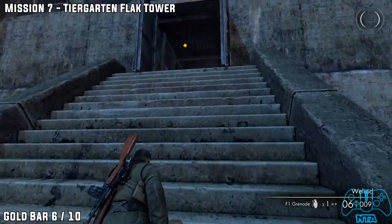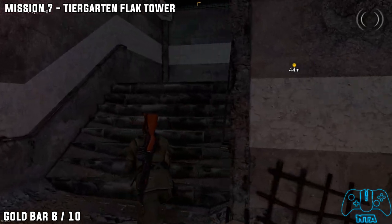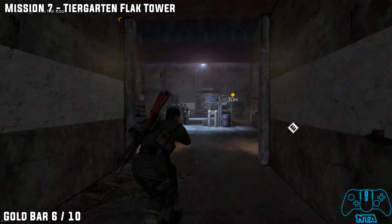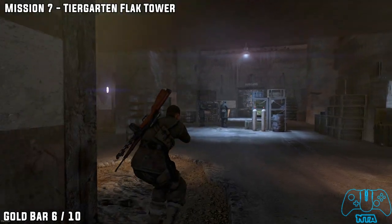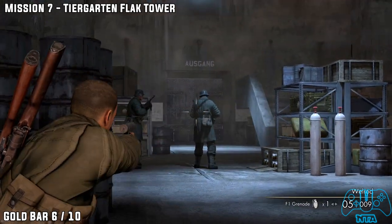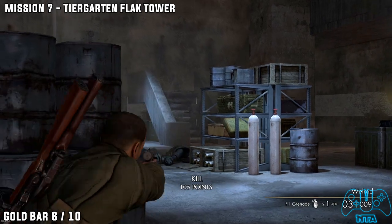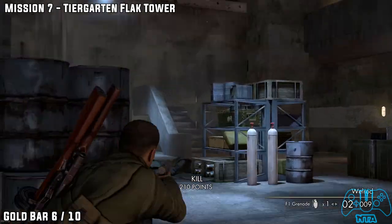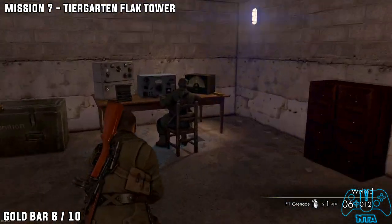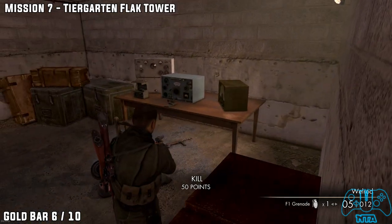Gold bar number six. Once we enter the building, go either left or right — it doesn't matter, they both lead the same way. Head up the stairs. You will see four Germans: three in the main room and one German in the left room. Go into the left room, you'll find one German in here. Kill him — he will be sitting right next to your next gold bar.